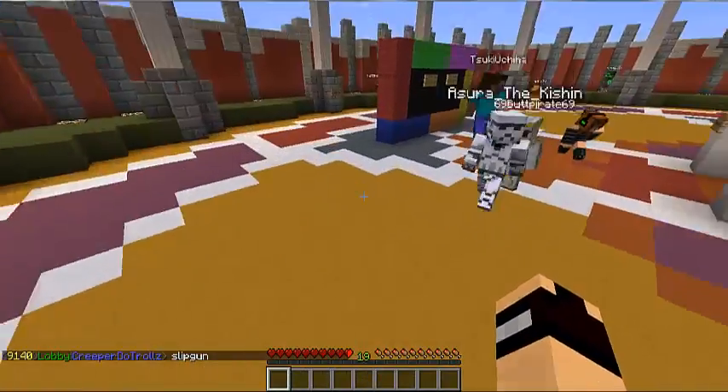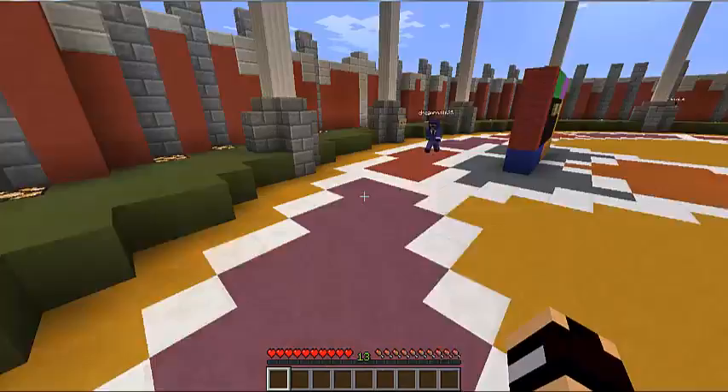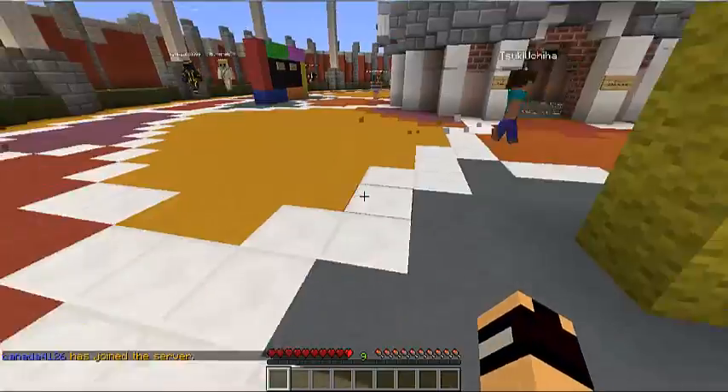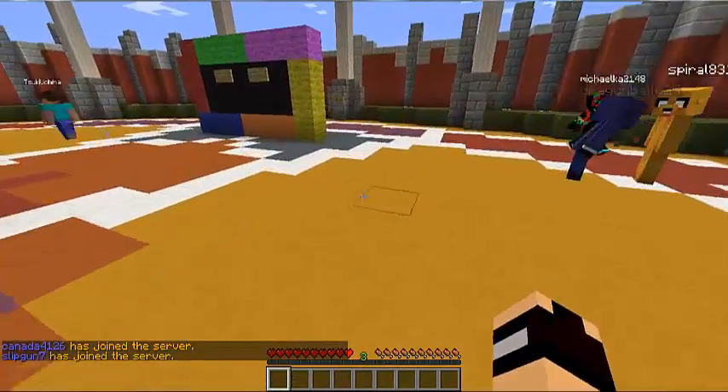What up guys, I hope you're having fun. We're playing some Hide and Seek on the server the Hive - I'll have the IP in the description. So basically the aim of this game is that you're disguised as a block. You could be disguised as a wooden block, or a redstone lamp, or anything like that.